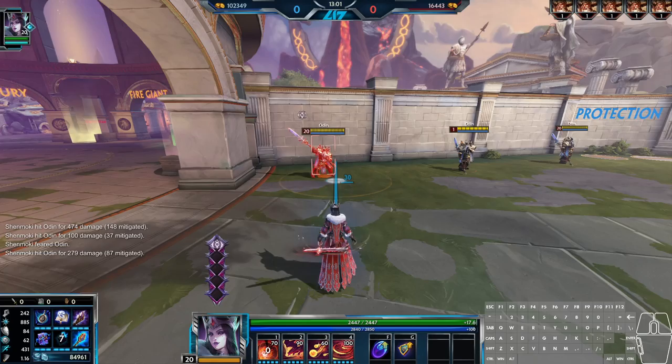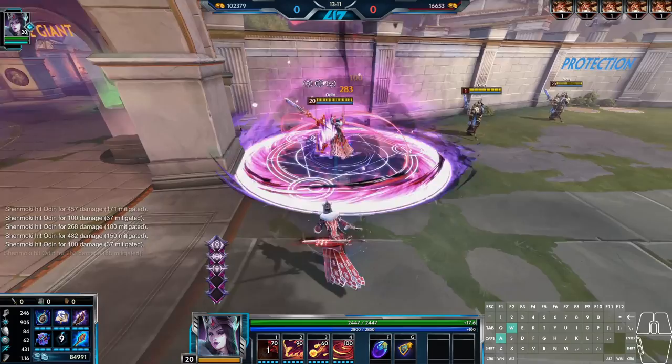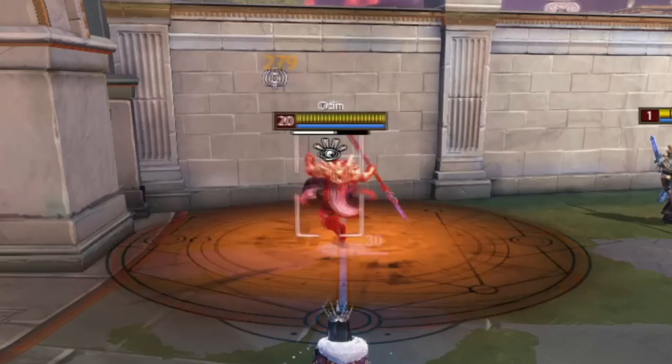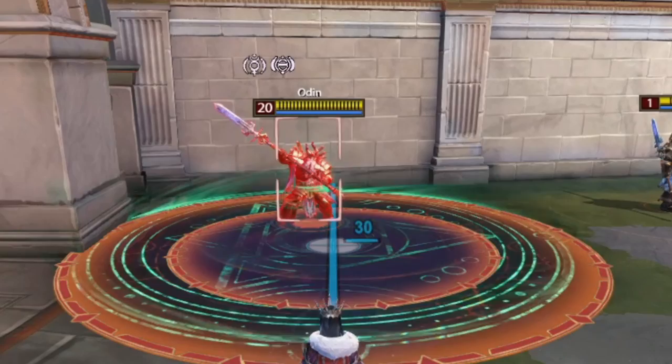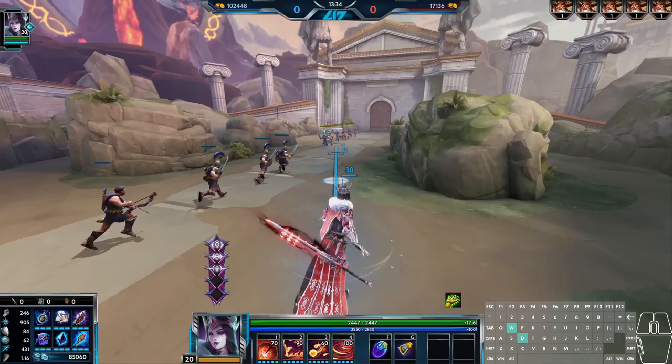In every version, the ability deals damage in the same size AoE and with the same damage numbers. It fires in a small AoE first, then fires again in a larger AoE, with the larger AoE's effects differing depending on what version of the ability you chose. The first version has the larger AoE inflict a 1 second fear on all enemy gods hit. The second version creates a slow field that remains for 4 seconds, working on both minions and gods. The third version spawns a clone of Morgan that will basic attack the nearest enemy god, and similar to the first version, will only gain its additional effect if the ability hits an enemy god.